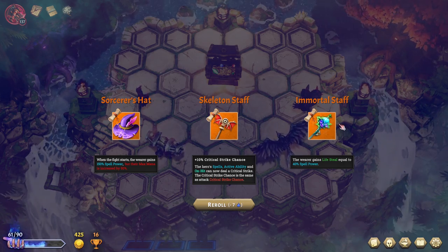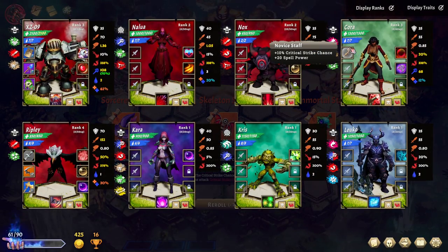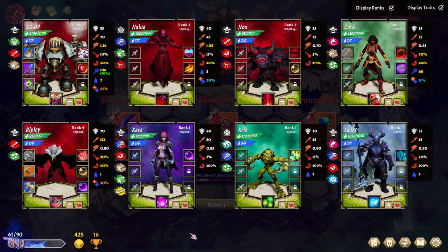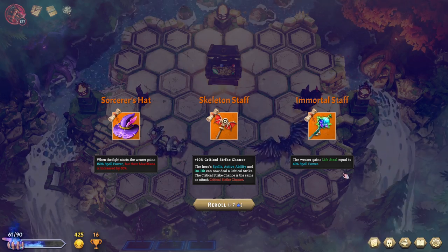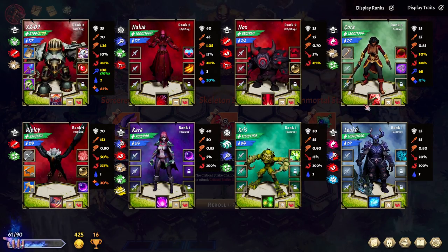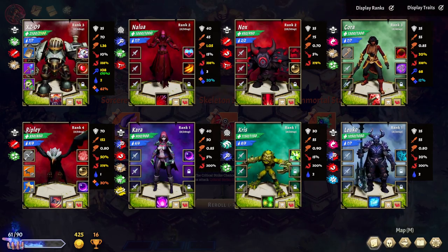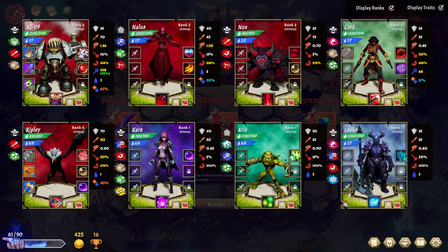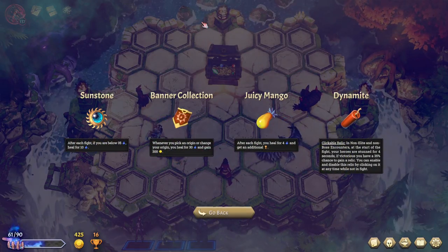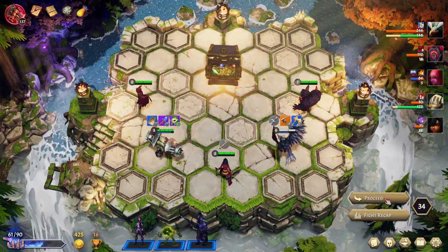The wearer gains life steal equal to 40% of their spell power. Between these, it's definitely the immortal staff — or is it the skeleton staff? This is not an ability that can crit. I could get that and put it on Nalua to fix literally what I was just saying — she has no crit synergy. And having a ranged unit is going to be beneficial. Taking the dynamite this late is crazy. Heal for four and get an initial — not very exciting this late. But we're moving into the next act.